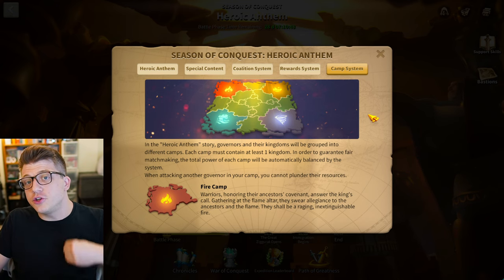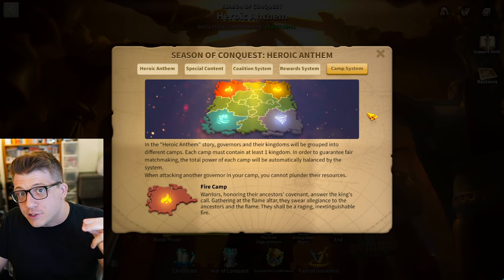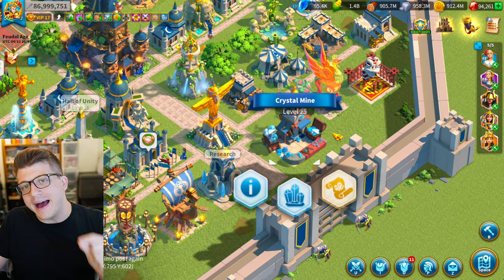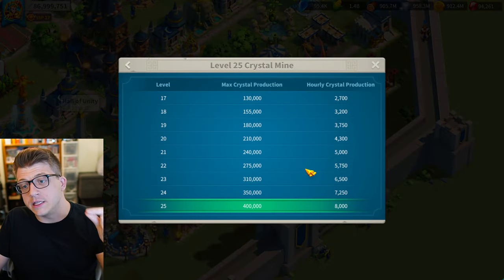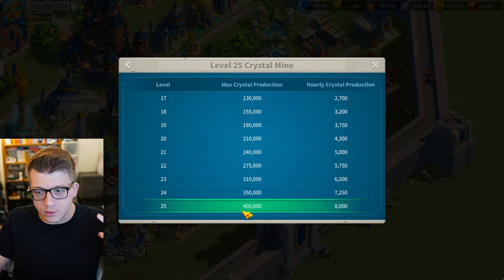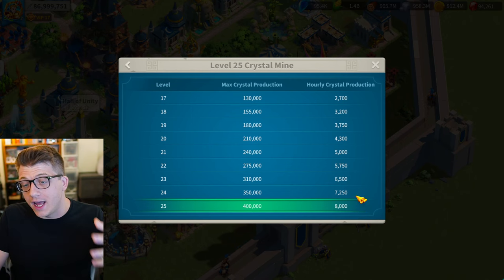The first thing you want to do when you enter your KVK map on day one — hopefully you're online at reset and jump into the Lost Kingdom the exact moment it opens — is build your Crystal Mine, build your Research Center, and max out the Crystal Mine level to level 25. The level of this building determines how many Crystals you're going to be producing every hour and your maximum Crystal production. The sooner you max it out, the more Crystals you'll gain passively over all the hours of KVK.